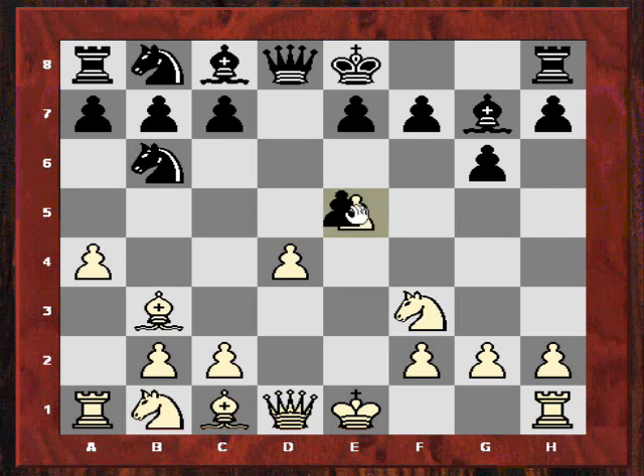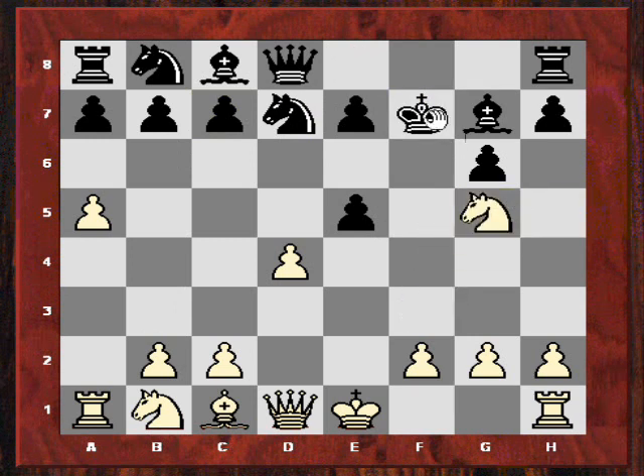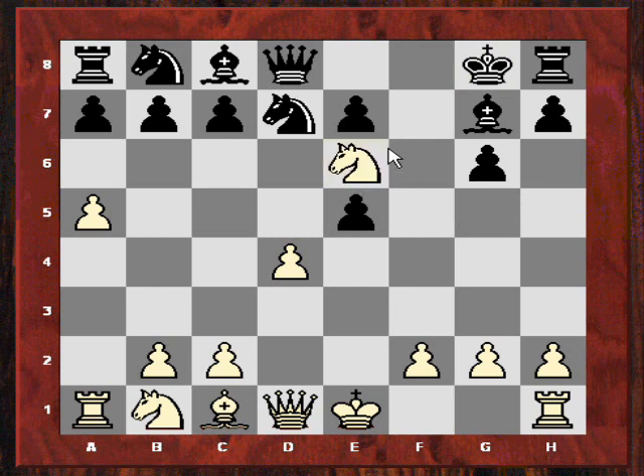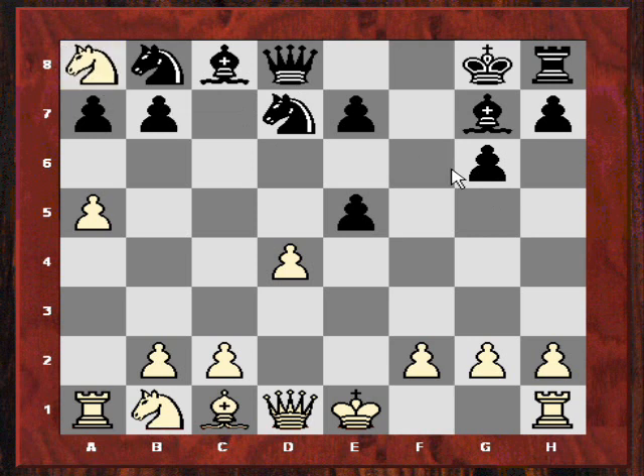The first point to note is if dxe here, then a5 gives white an advantage - the engine eventually confirms white is better in this variation. If we look at the knight back to d7, this could be an interesting repertoire choice. After Ne6, Qe8, Nxc7 - actually white might end up better after Nxc8. There is a tiny advantage for white.